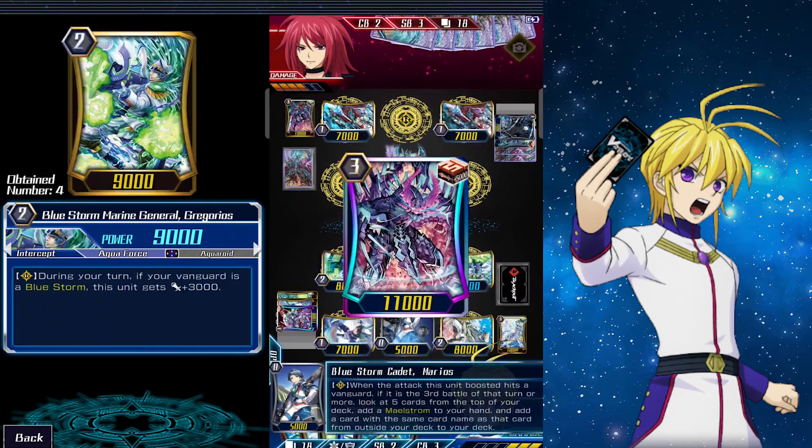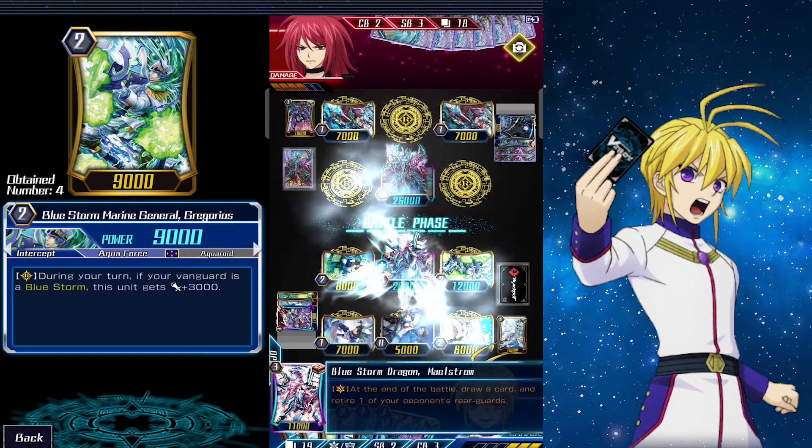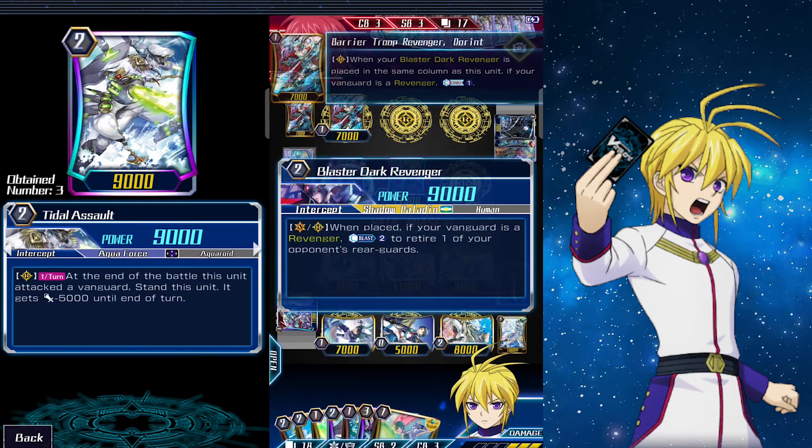Mario's effect triggers and we got Glory Maelstrom. Then our Maelstrom effect activates — we draw another Perfect Guard, then destroy one of their back rear guards and pass.